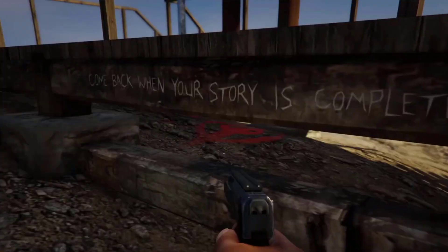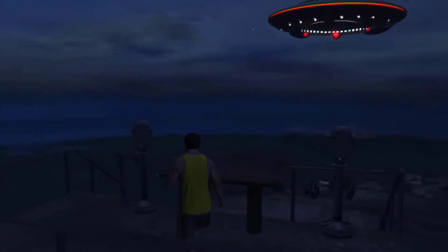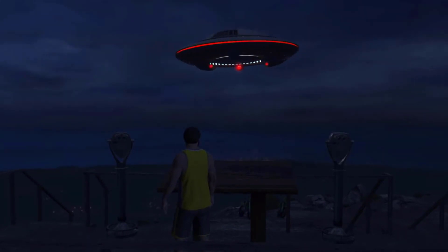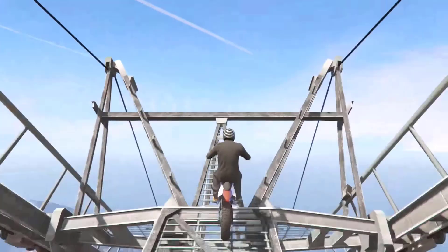The red eye is later revealed by clues on the mountain to be related to the hidden UFO sighting. Upon reaching 100% game completion and standing on the observation deck, a UFO with FIB markings will appear overhead. Once the UFO appears, it will stay there as long as the player is on the mountain peak.